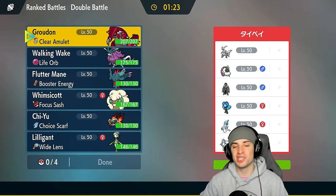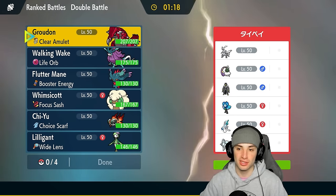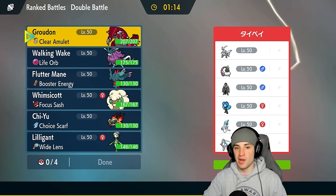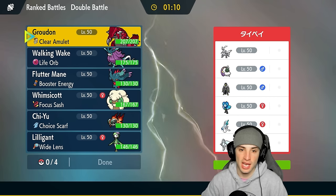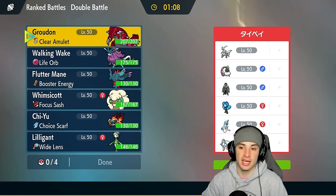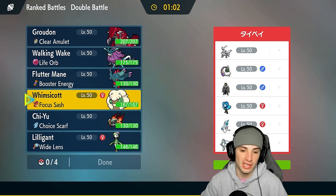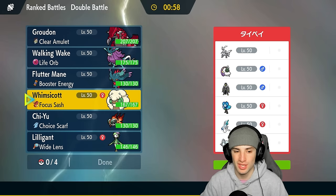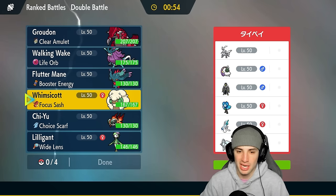Our first match is against a Kyurem White snow team — snow really thrives with Kyurem in this format so we have to watch out for that. We need to take weather control from this squad. They have a snow setter and a support Pokemon to set their weather. They have Tornadus and Alolan Ninetales, so just like us they have Groudon and Whimsicott for weather — this one's actually going to be tough.